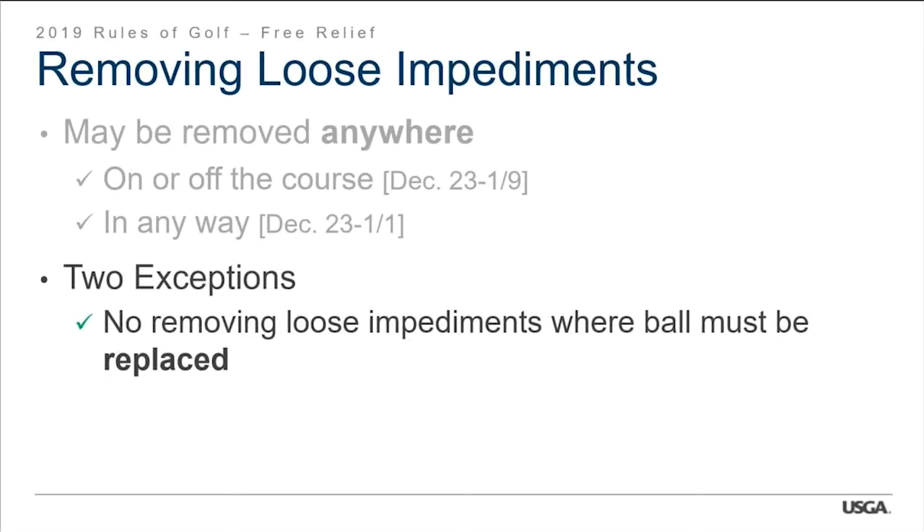The first exception: no removing loose impediments where the ball must be replaced. For example, if you accidentally kick your ball in play and it was on top of a leaf, the ball must be replaced — you don't get to move that loose impediment out of the way, because its removal would cause the ball to move. This applies when replacing a ball that was on or against a loose impediment, except on the putting green. It also applies when play is stopped.